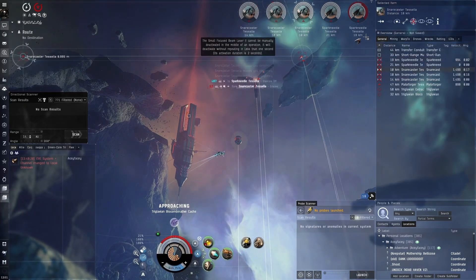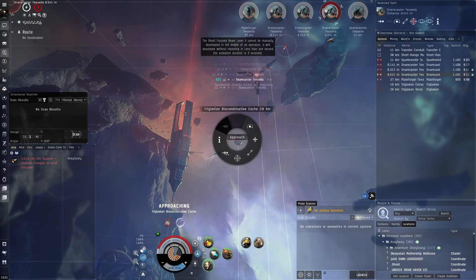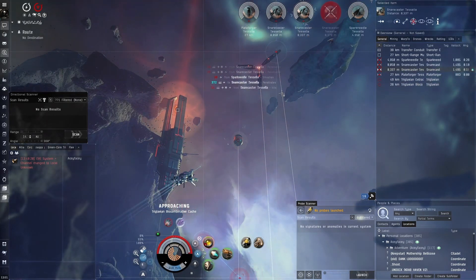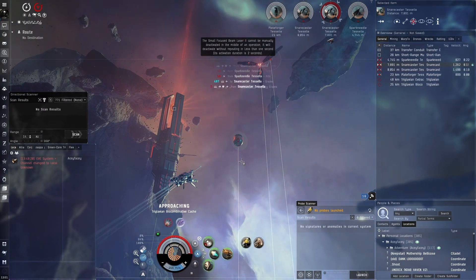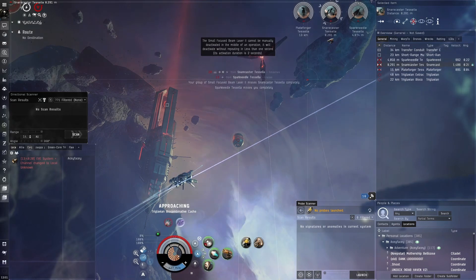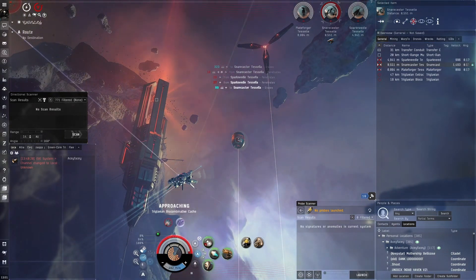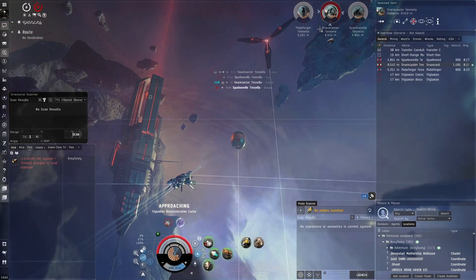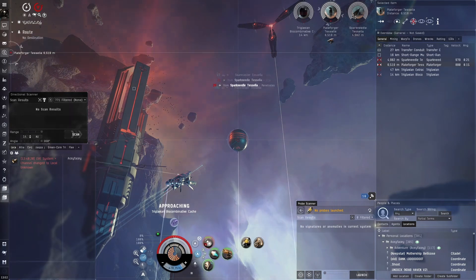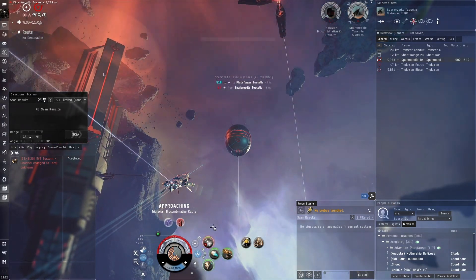After this guy I'm going to take out the snare caster — I don't want to be webbed because these guys go down quickly and we want to do this site as fast as possible. If we're webbed the combative cache will be harder to get close to. Switching to gleam — good tracking and decent range. Even though they're eight kilometers away we're still hitting them in optimal somewhat. We've got 250 tracking speed, really good — it's just going to laser beam them to death.